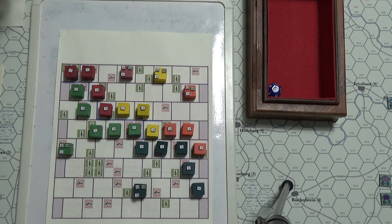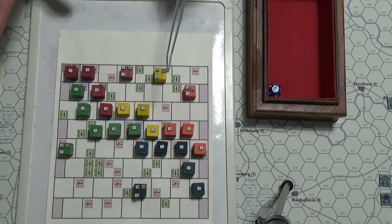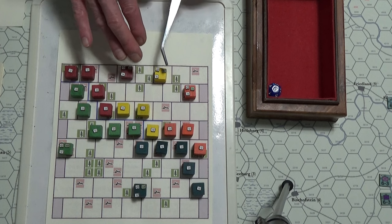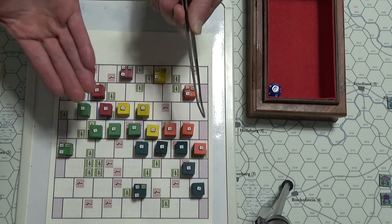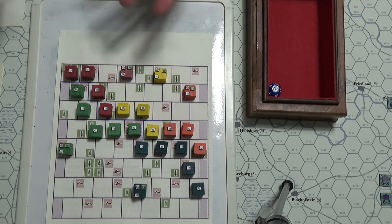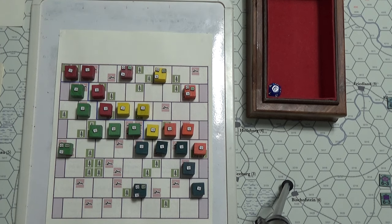Let me go through the turn sequence again. First there's movement, including bringing the reserves — but if the headquarters moves it cannot supply. Then there's combat. Here's the extra wrinkle I'm enjoying: there's a secondary movement phase after combat. Any remaining reserve units in the headquarters can, if you want, reinforce areas back up to a maximum of 12, or make a new unit and plug a hole. It gives the player a strategic decision point.